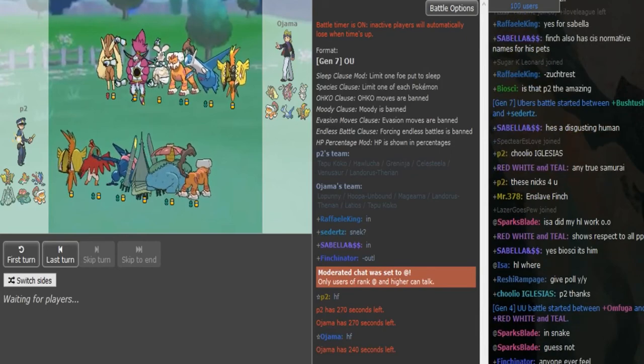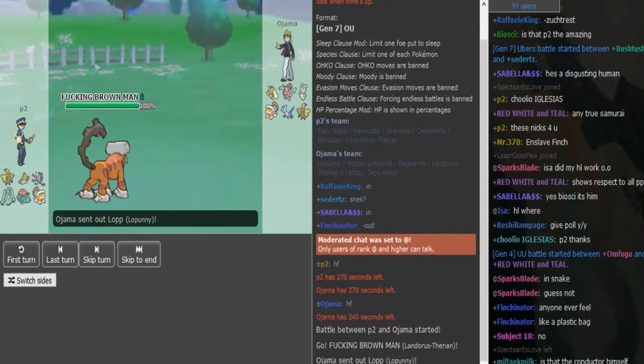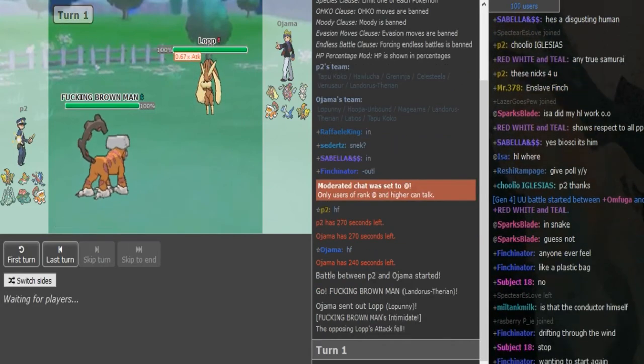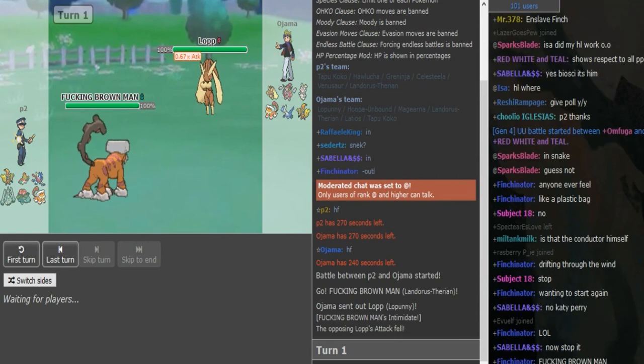For Ojama's side, it looks like we have Mega Lopunny. We have the defensive core Lando Gear, Specs or Band Hoopa. I'd assume Scarf Lando and maybe Z-move Koko, but we don't know for sure yet. Overall, Hoopa looks like a huge threat to P2's team — whether Specs or Band, it just clicks the Dark move and it's going to claim kills or at least severely dent stuff.